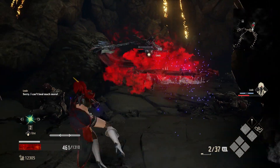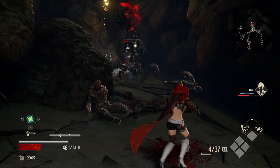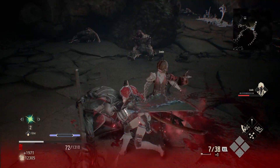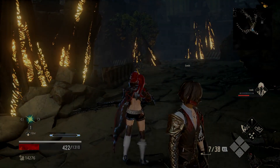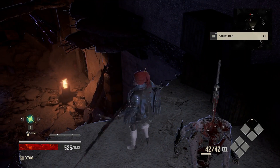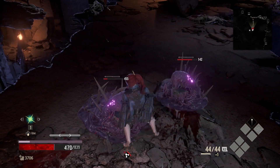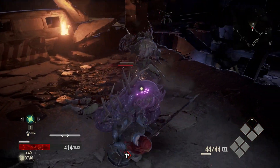Next you have the combo drain, which can be executed by pressing R1 and X after any melee attack that is not a gift. The combo drain is a very good move if you quickly need icor and want to deal some nice damage. However, there are some issues — the combo drain uses a lot of stamina and has some really bad recovery frames. You can cancel those by blocking as well, but because the recovery frames are naturally very long, you might not be able to take control of your character in time, and if there are more enemies around you, you might get hit.